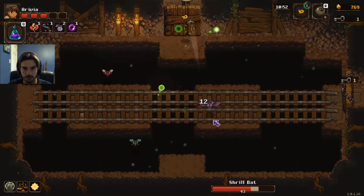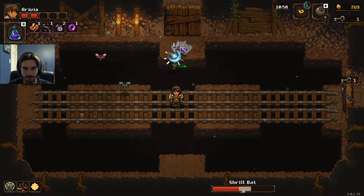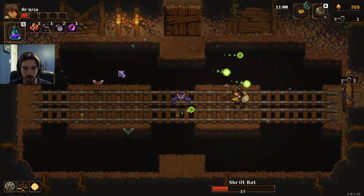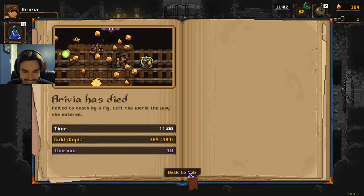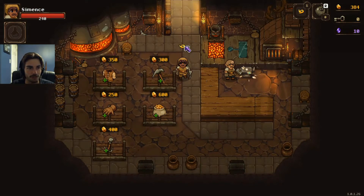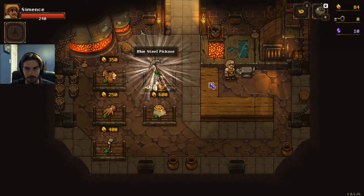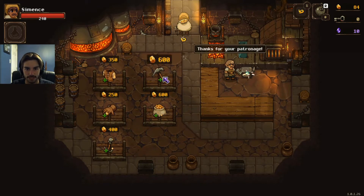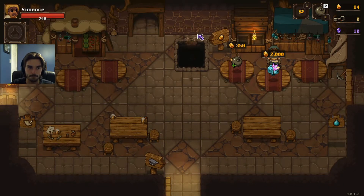We're at one hit — we're dead. Okay, I tried. We don't have enough. We have 384. I think we can go get just a random upgrade, but we'll run it back. We could get bombs. Golden outfit. You know what — I want base damage. How much is it next time? 600? Base damage upgrade — we're heading down.